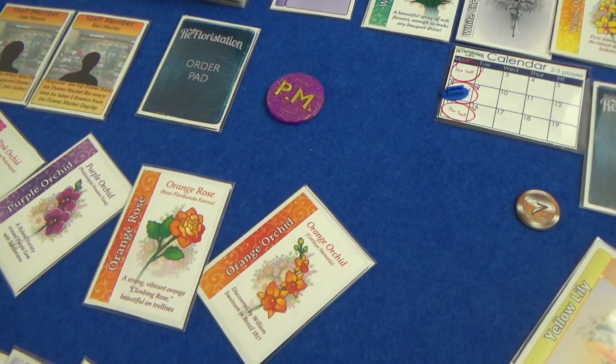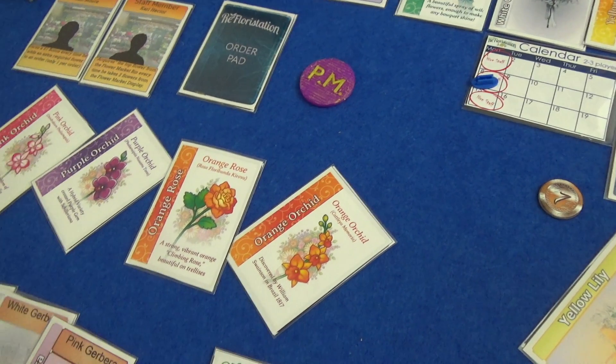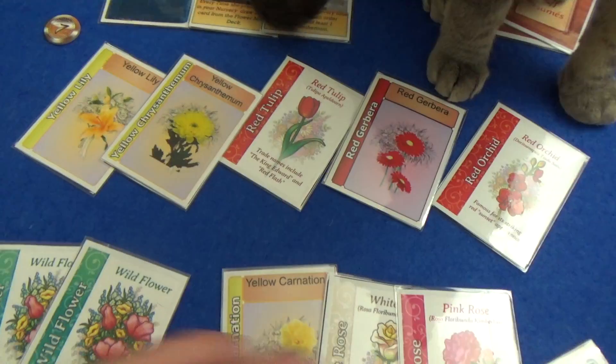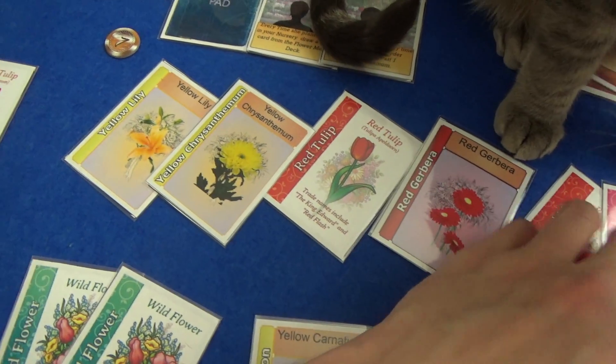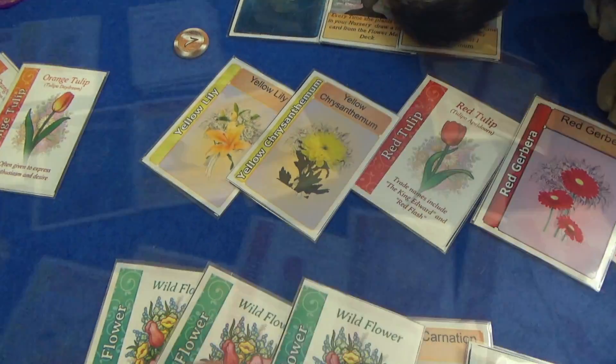I get a one pound bonus every time I complete an order containing one. So PM now — Marty probably just wants more out. He wants three of one colour, so he'll plant this other orange. As for me, I want to plant — let's start getting some roses out there. I'll put this pink rose out, and I get the top card of the deck thanks to my power — a wildflower.